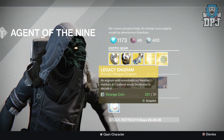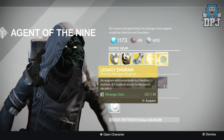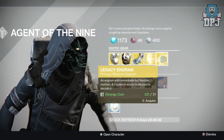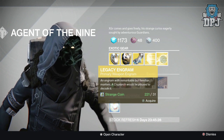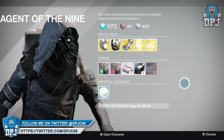Remember, the legacy engram will not give you year two weapons — this will only give you year one. So if there's a year one exotic primary weapon you still haven't got and need, this is your best bet. You'll buy this, take it to the Cryptarch, and hopefully get that year one primary weapon you need. It will cost you 31 strange coins.